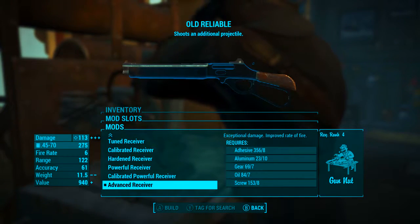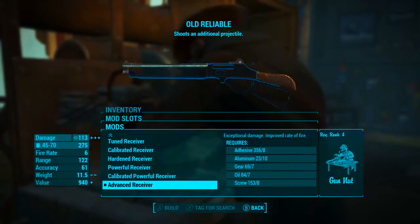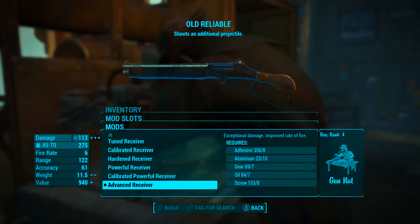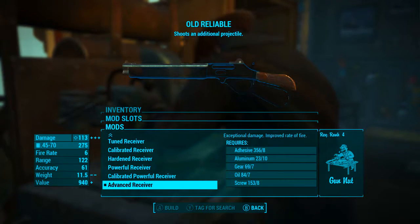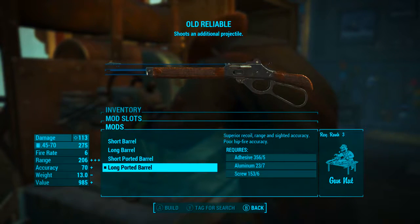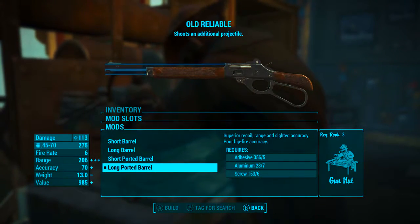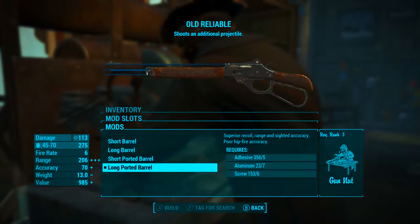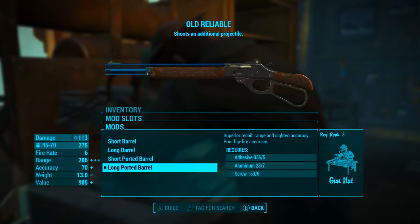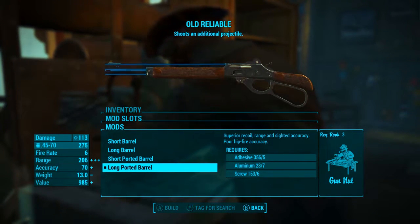You can mod yours out however you want, but for this video we're going to be going with the advanced receiver, which gives exceptional damage and improved rate of fire. This will take the base damage up from 70 to 113. Next I'll be adding the long ported barrel, which gives superior recoil, range, and sighted accuracy but poor hipfire accuracy. Adding this will increase the range from 122 all the way up to 206, and increase the accuracy by 9, from 61 to 70.